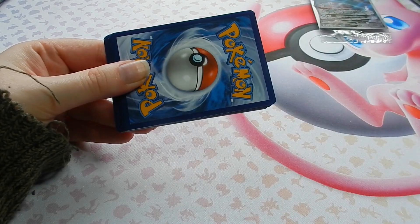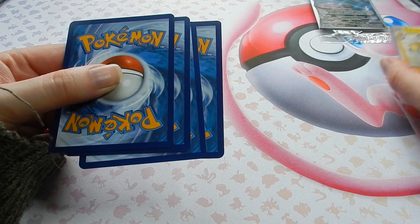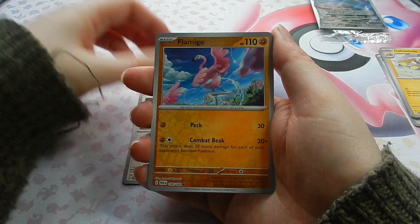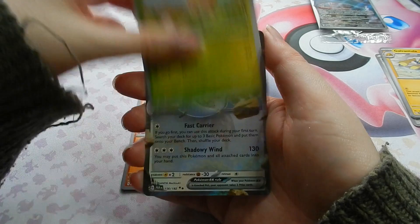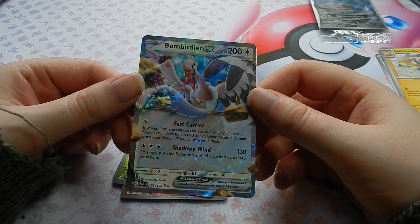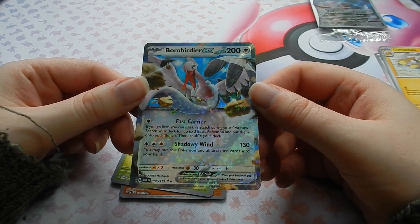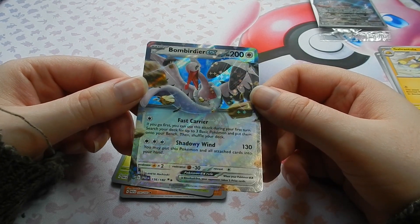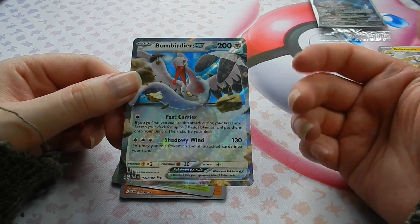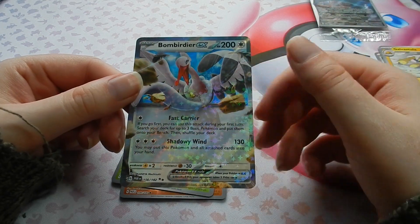Third pack, dark energy. We have Slitherwing, Flamigo, Toadscool, and our first EX — Bombirdier EX. Basic art, nothing special. It's one of the four birds — the slither birds being Spidops, Flamigo, and Squawkabilly, as I've called them. The four birds.